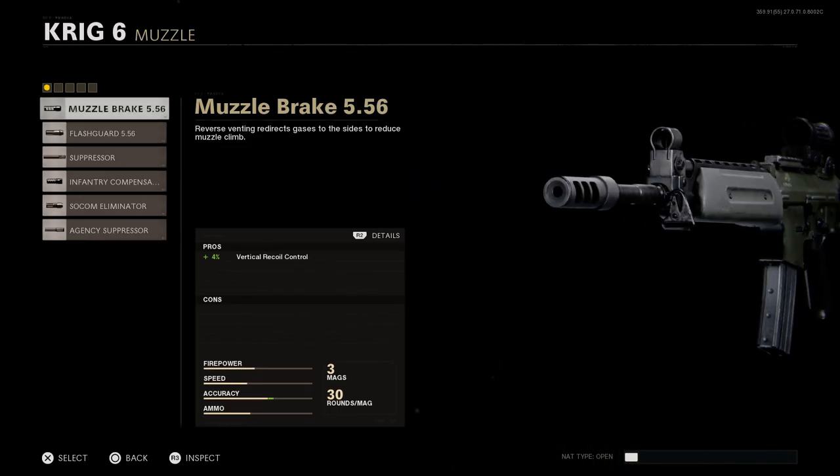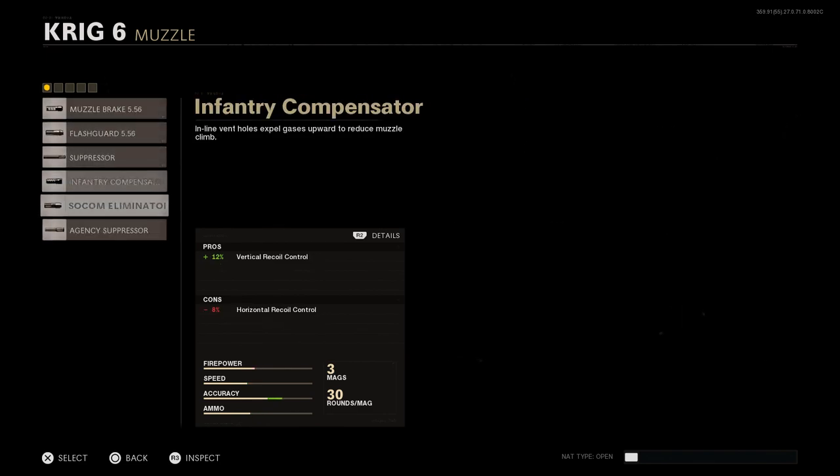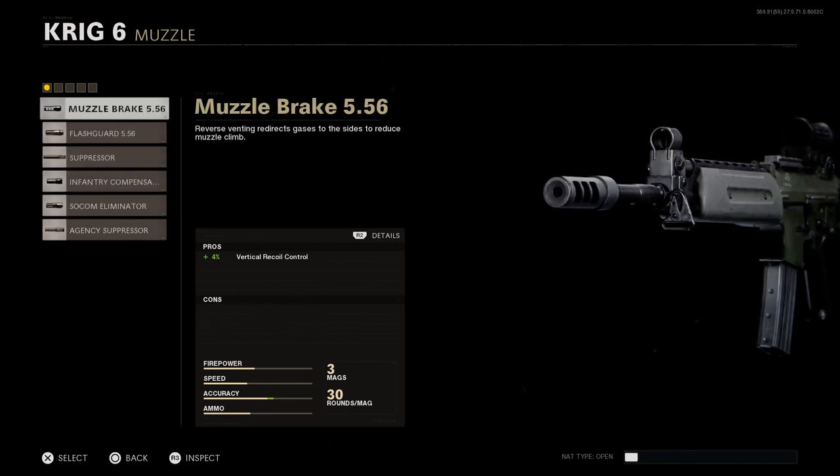Next up for the muzzle, we're going to go with the muzzle brake 5.56. I'm putting this on to control a little bit of vertical recoil. You can feel free to swap out for any attachment here. The weapon overall has very little to no vertical recoil, and we're going to put different attachments on for the horizontal, so it's really going to make this weapon very easy to control at all ranges.